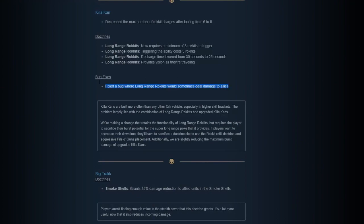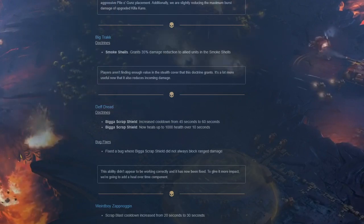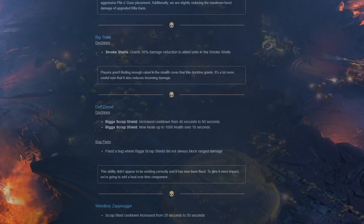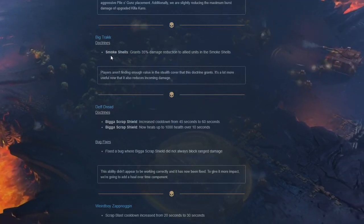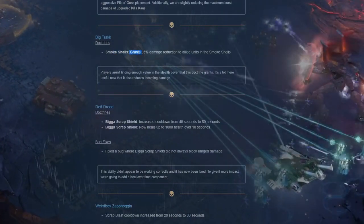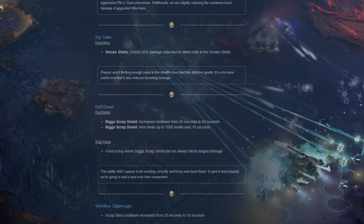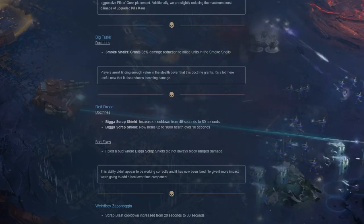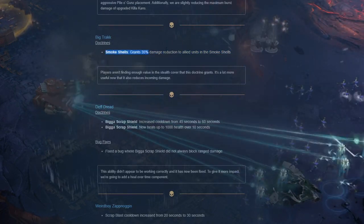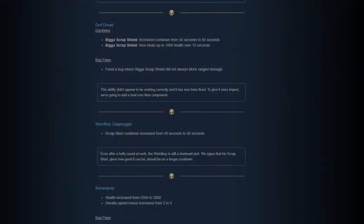Big truck smoke shells - they were so useless before. Now grants 33 to 35 percent damage reduction to allied units in the smoke shells. I hope they fixed the button layout issue because smoke shells on R conflicts with the move backward command - if they didn't fix that, it still sucks.